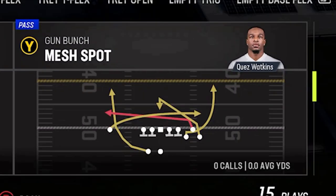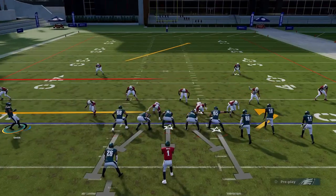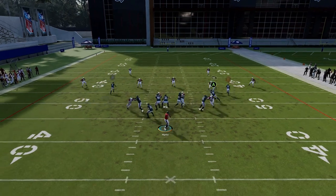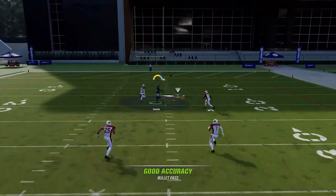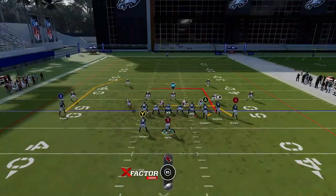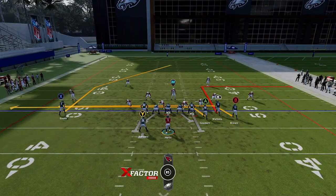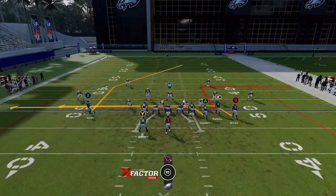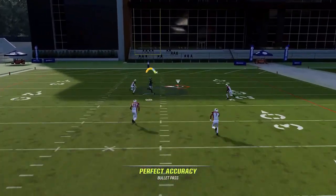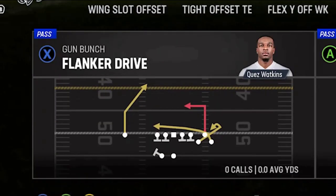Starting with the Flanker Drive against Cover 2. I'm going to motion this guy in, put the B route on a 10-yard out route, and put the A route on a drag for an easy check down. The X route is going to get open right over the middle once he splits the safeties. It can be a good play — won't always be a one-play touchdown but it's definitely a good play. If you put the RB route on the 10-yard out route, that works a little bit better because you don't want that in route pulling the safety into that area.